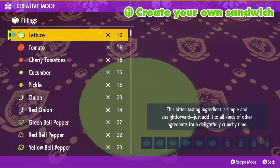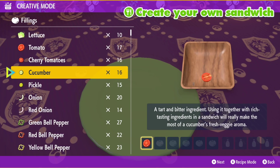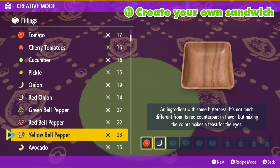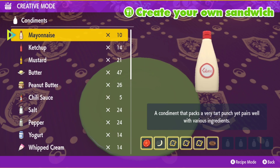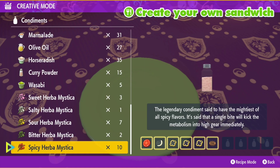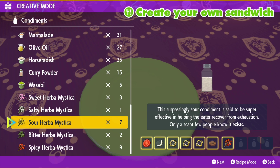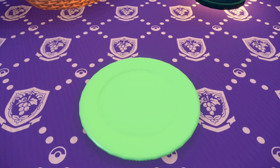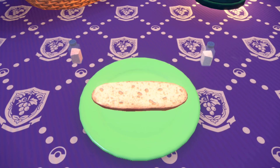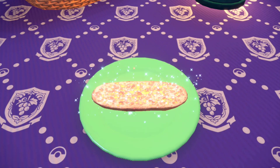The first thing you need to know about this item is that any Paradox Pokemon has a 5% chance to be holding it in the wild. So any Paradox Pokemon you find has a 1-in-20 chance to have this as its held item, and once you catch that Pokemon, it will still be holding the item. That's really all the information you need.